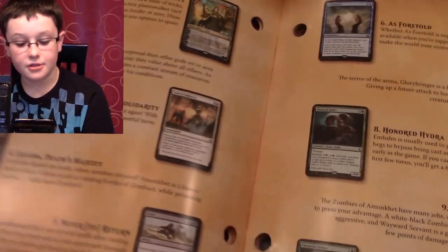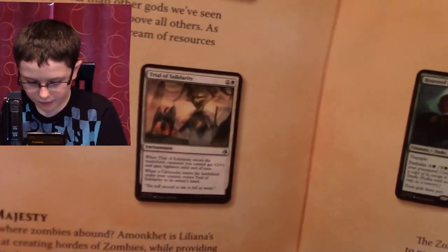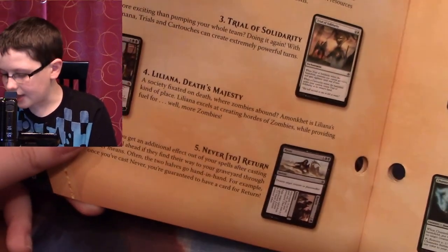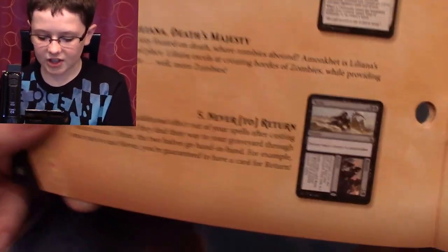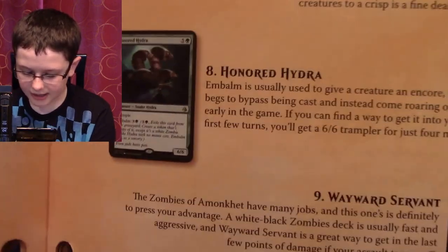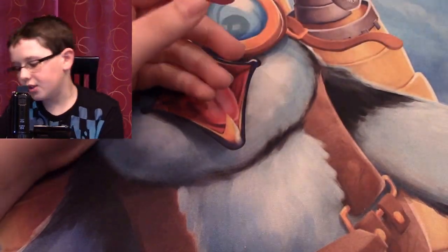Top 10 Amonkhet cards. Of course the first one is Nissa. Second is Kefnet the Mindful. Third is Trial of Solidarity — of course they have to have uncommons in there. Fourth is Liliana. Five is Never to Return. Six is As Foretold. Seven is Glorybringer. Eight is Honored Hydra. Nine is Wayward Servant. Ten is Channeler Initiate. Pretty cool.